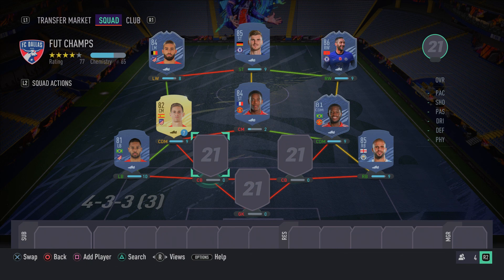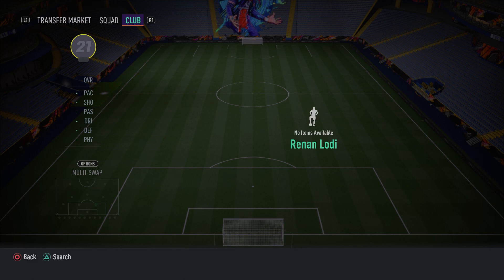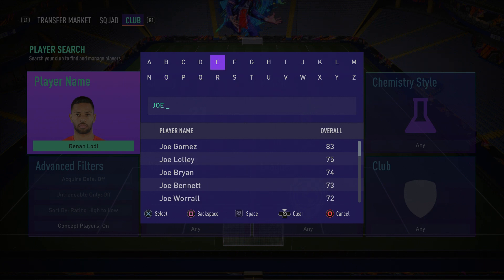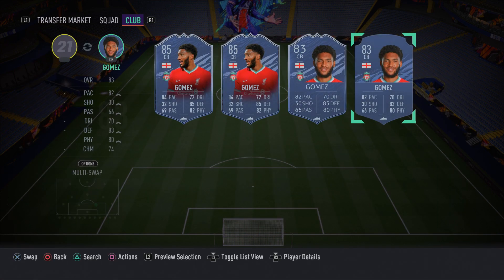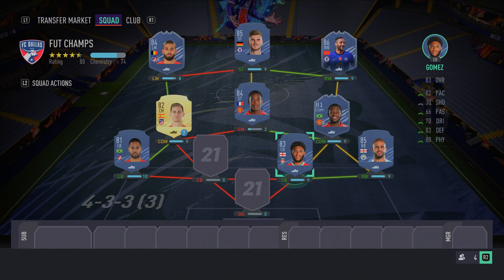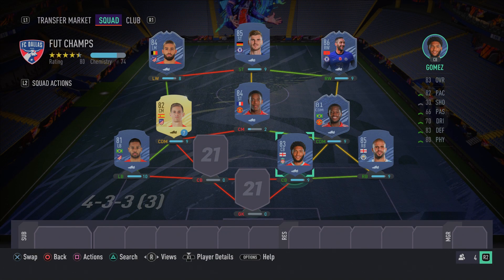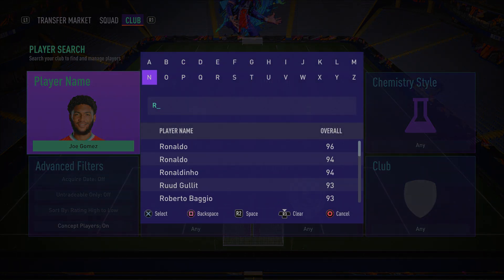Now for the meta center-back partnership. In the right center-back spot we have Joe Gomez. You see him literally everywhere alongside Kyle Walker in FUT Champions — everyone is probably sick of it but it still works and is an OP combination. Joe Gomez is hands down one of the best, if not the best, center back to use in FIFA 21 right now.